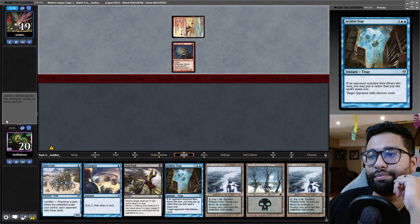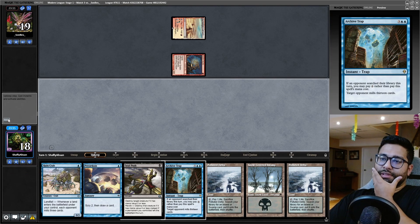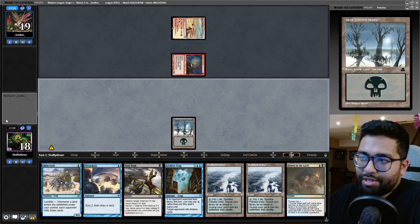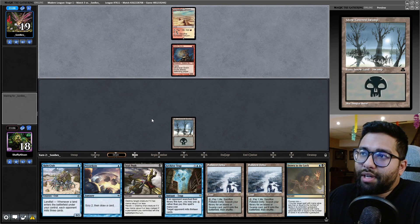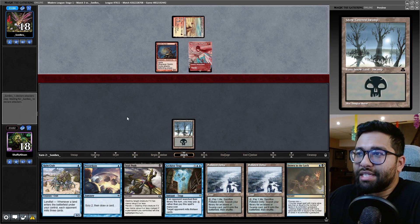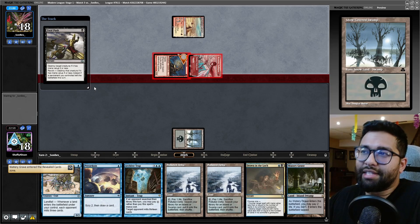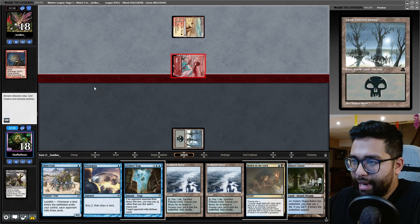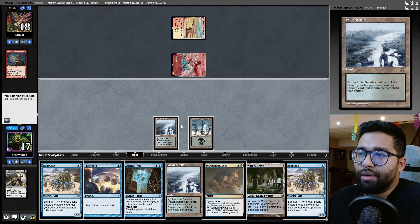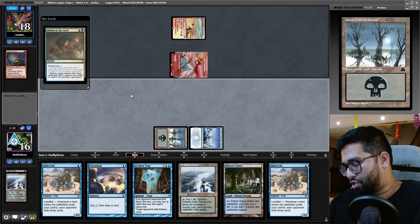Goblin Guide. I don't have to fetch Shock — it's just the most optimal way to do this. Fatal Push. I should do this now. If they Boros Charm the Goblin Guide, that goes crazy. Since I have a way to kill the Goblin Guide, I will just kill it now — it's the least amount of damage right now. Then I can just fetch for an Island and Drown.